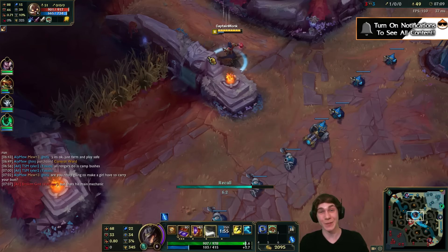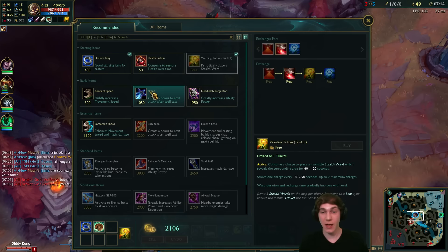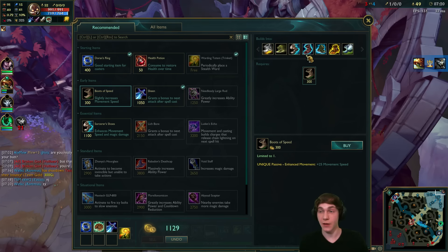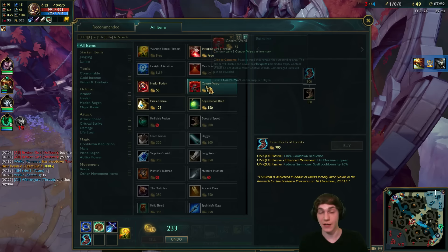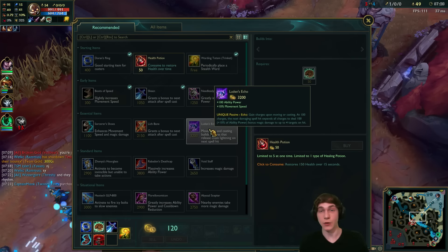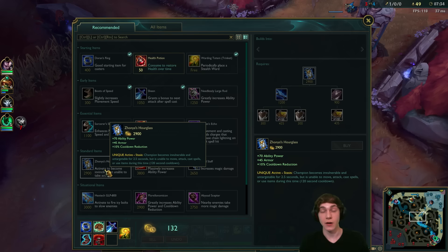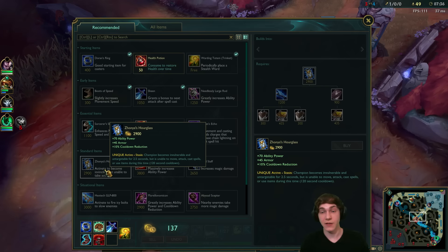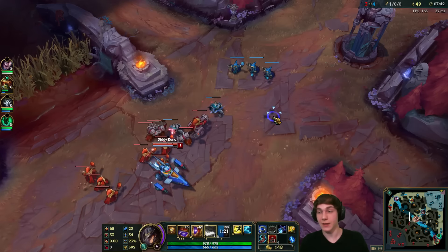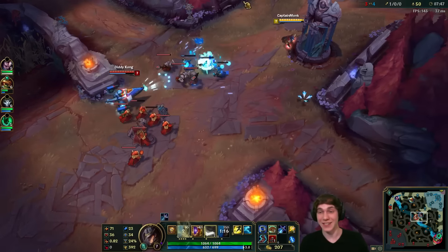For itemization today, I want to get a Rapid Fire Cannon as one of my first three items. Lich Bane is almost always good so I'll get that, plus cooldown boots. Past that, Luden's Echo could be really good if you're ahead and want the burst. Rabadon's could be good for extra AP. Hourglass is great if you need armor and the active. Abyssal is not too bad if you need magic resist, but normally you don't need that on TF.